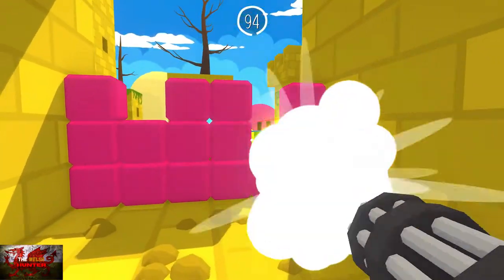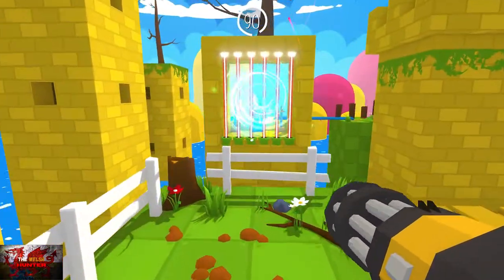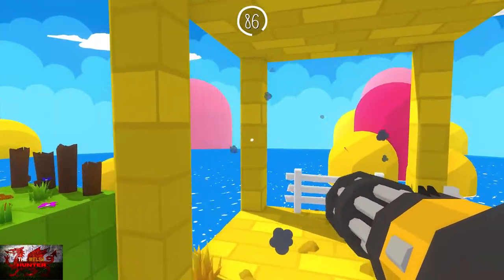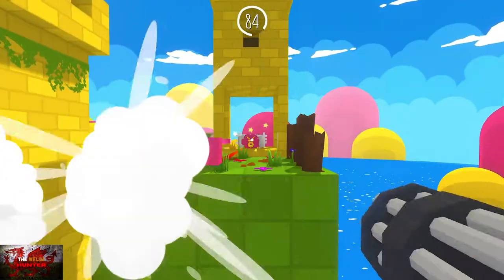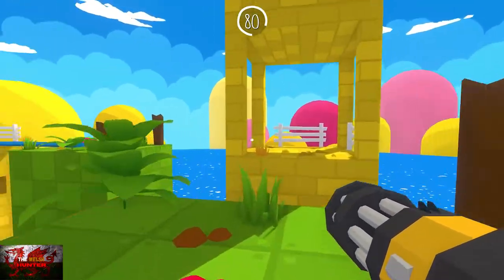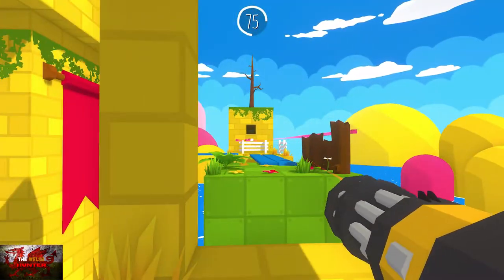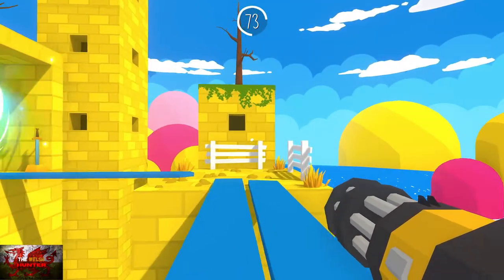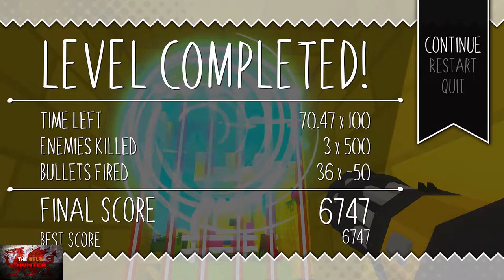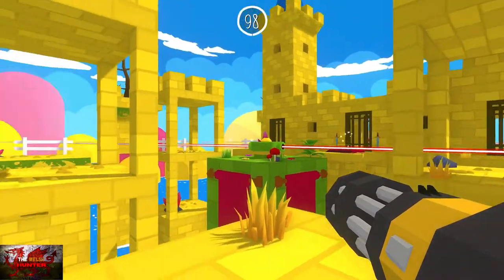Jump across and go across the blue bridge. Destroy these pink boxes. We've got a couple of pink enemies to destroy — here's the first one and as we turn the corner there's going to be another one at the other side. Just stay back and keep your distance so you can avoid their bullets more easily. And that is the next level done.